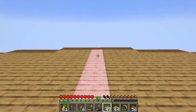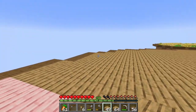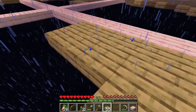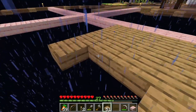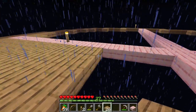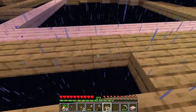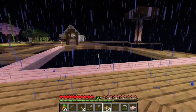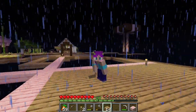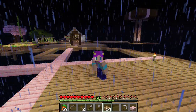Our main villager area is probably going to be a library, so I think for that we should build something straight off the back of this circle. I have several projects I want to get to today, so after we get this built, hopefully this villager will give us some glass, and that will be useful for our bee house, which I desperately need because I want to keep adding on to our house.